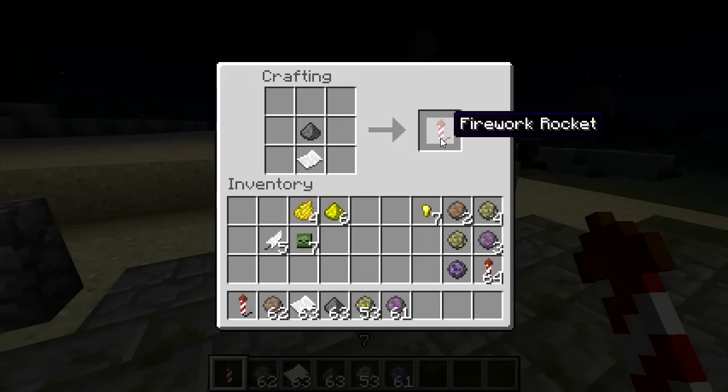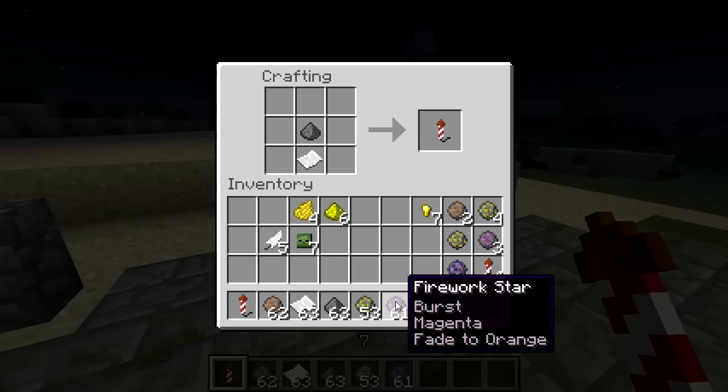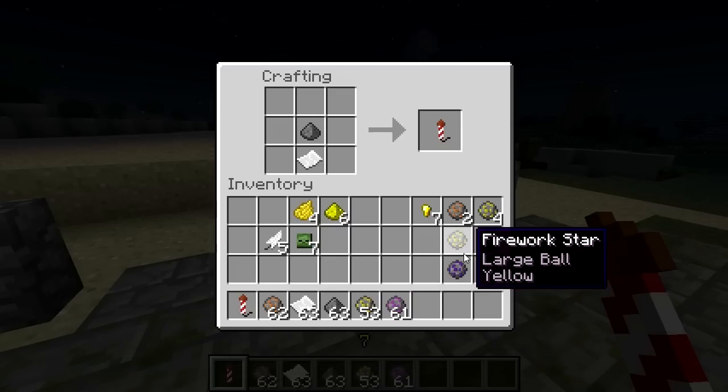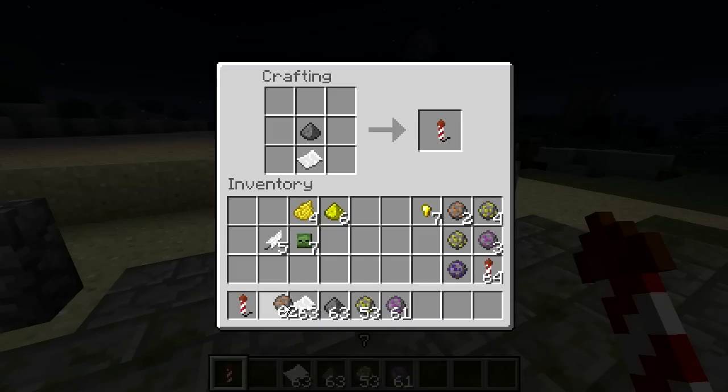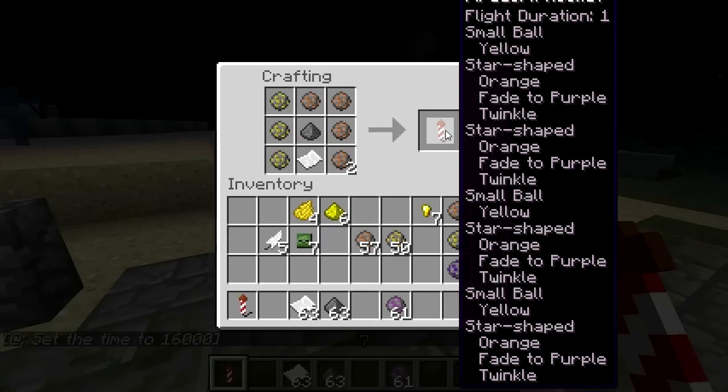However, this type of rocket will give no effect, colour, or shape when it explodes. To get these things, you need to add fireworks stars to your recipe. Various stars give differing explosion effects — some give a different colour to the explosion, and some make weird and wonderful shapes. You can add as many as seven fireworks stars to your mix, resulting in many rockets.